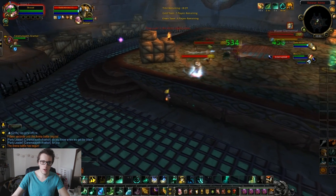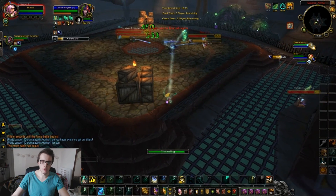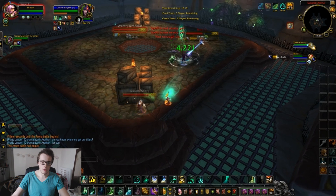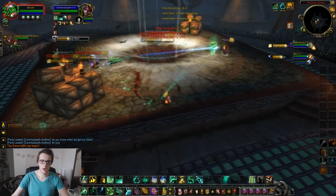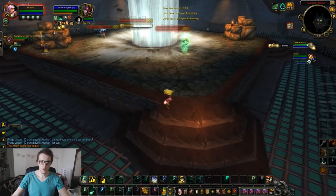Nice trap on the priest right there. Going to detox into a stun on the paladin, then a kick — I missed the kick though, I thought it would land but it did not. Starting to hit my buddy as much as possible. I trinket right now and start doing as much damage as anything as possible. Wings are popped by the paladin to heal up his mage buddy unfortunately.